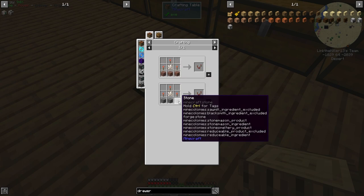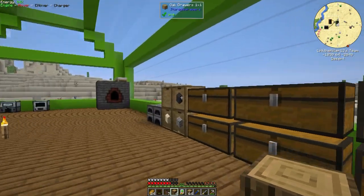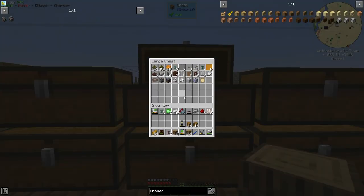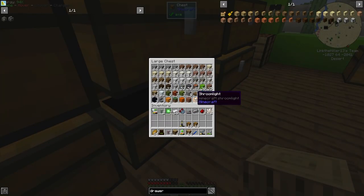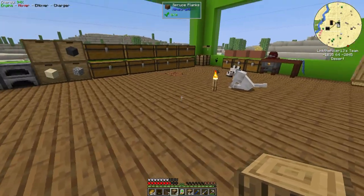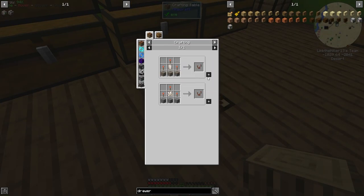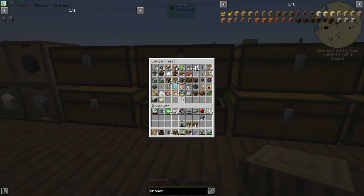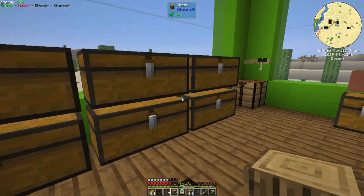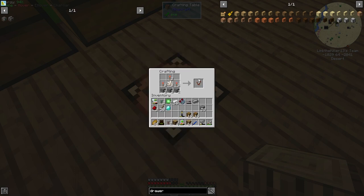We're going to need a diamond, some redstone, and quartz. I have stones somewhere. And guys, I know usually you would just go right into AE or something, but I kind of want to ease our way into storage. We need some sticks — six of these and one diamond.